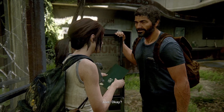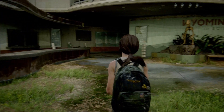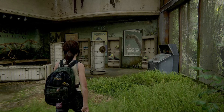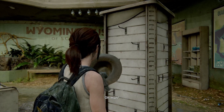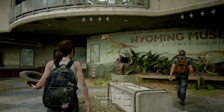Welcome to The Last of Us 2, it's Abyss, and in this video I'm going to show you how to unlock the trophy called 'Looks Good On You.' In order to unlock it, you need to put a hat on your companion. This becomes available in Chapter 15 — as soon as you enter the museum, go off towards the right and pick up the hat.